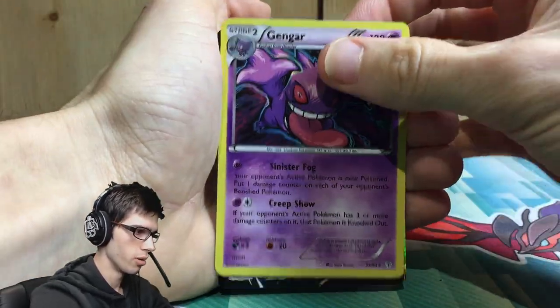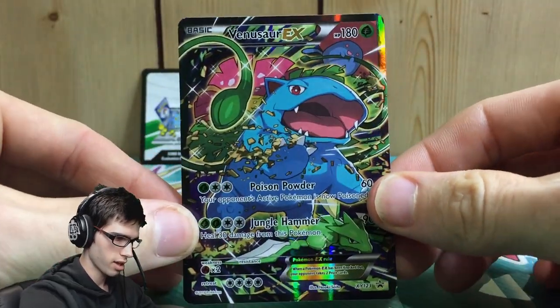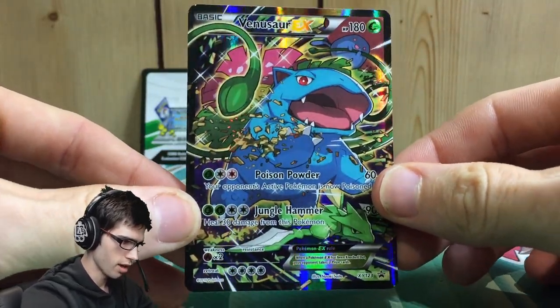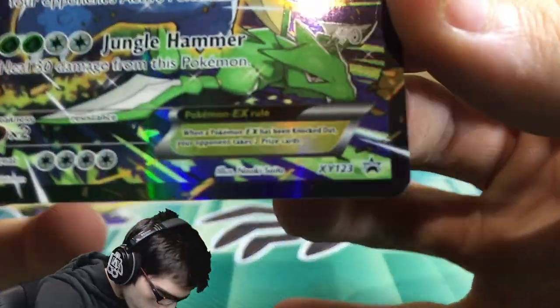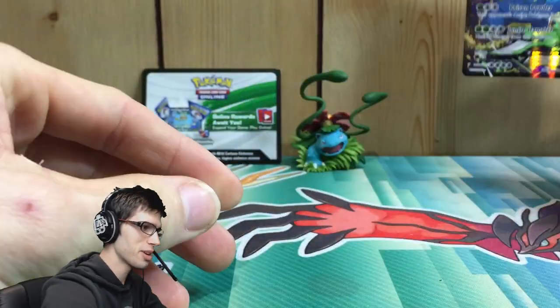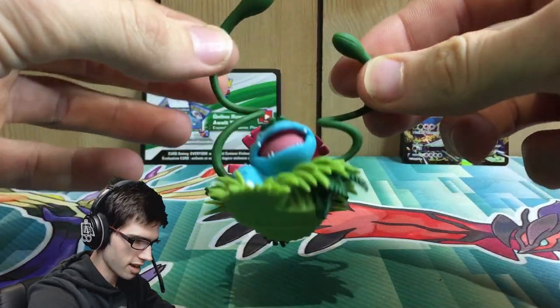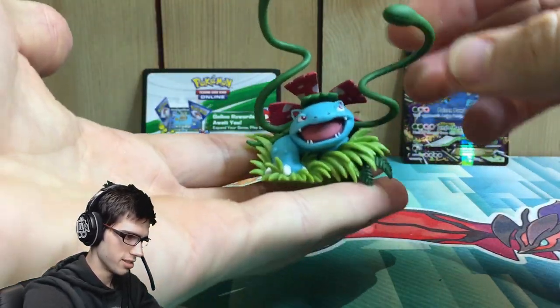And of course we got the amazing looking Venusaur EX promo — that's XY123, which is pretty cool. Let's have one last look at this figure because it is crazy. I love how the vines are just freestanding — it is pretty epic.